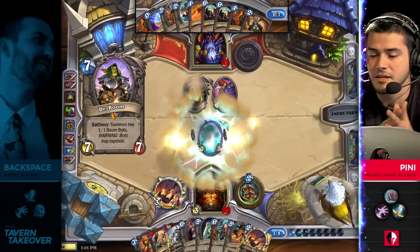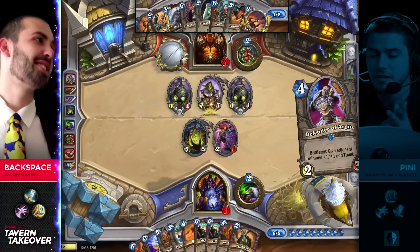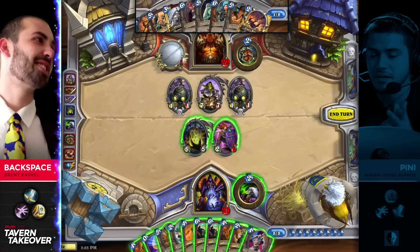I'd favor Dr. Boom in a spot like this — just so much pressure being added. Still no action for Penny outside of that first Mountain Giant that he had, which got handled right away. Again, just a handful of reactive spells.